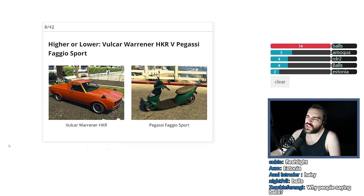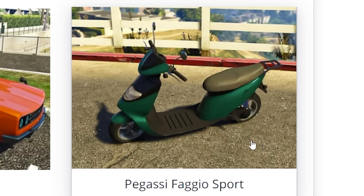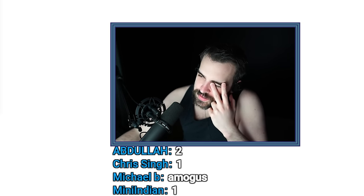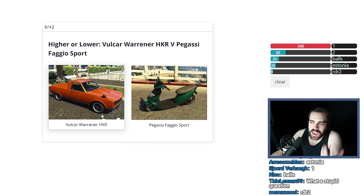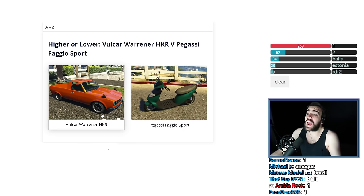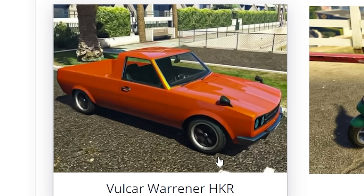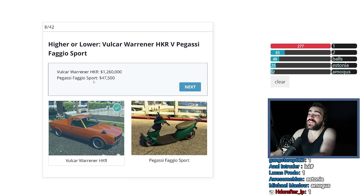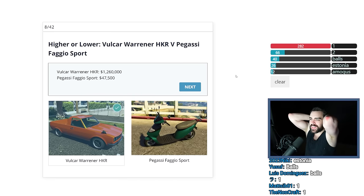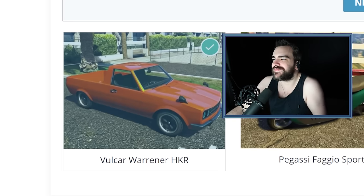Volcar Warner HKR versus the Bugatti Faggio Sport. We should know the price of this — was it 50 grand or 250? This car has such a pretentious name, Volcar Warner HKR, sounds like a new vehicle because I've never even seen it before. And because it's new, it probably deals with the huge inflation in GTA Online, so I think this one's more expensive — something stupid like two million dollars. And this is $250,000. It was actually $50,000 — that's what I thought, and then I was like no, it can't be that. I was way off but I got the correct answer, so who cares? It just has such an over-the-top name.